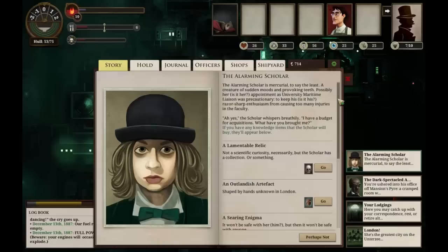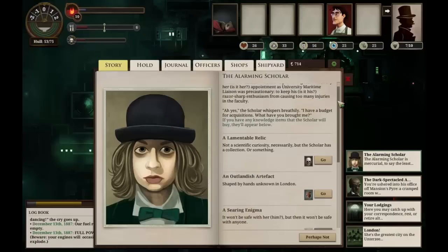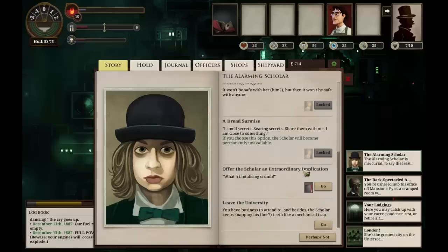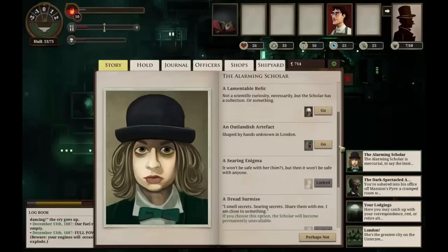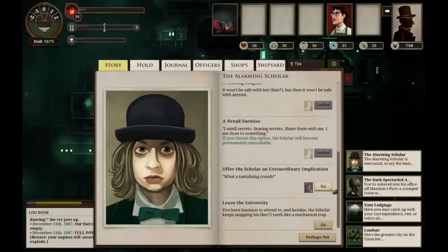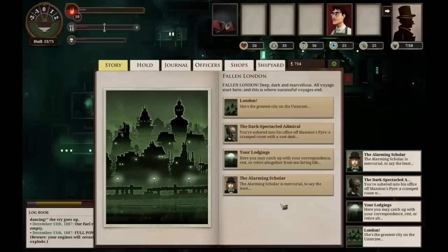'Appointment as university maritime liaison was precautionary, to keep his razor-sharp enthusiasm from causing too many injuries in the faculty.' The scholar whispers: 'I have a budget for acquisitions. What have you brought me?' We have a number of things we could trade in — an extraordinary implication, two outlandish artifacts, and two lamentable relics. We could trade these for currency and knowledge, but for the time being, I think we'll hold on to them. They might be useful in the future, and we have enough echoes for now. Out in the Great Zee, people might want these things and it might be good to have them on hand.